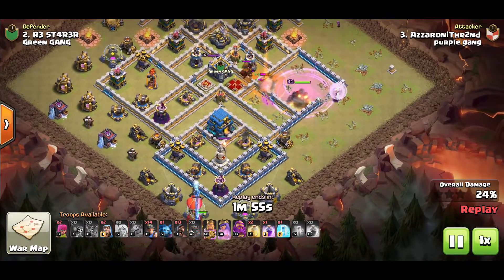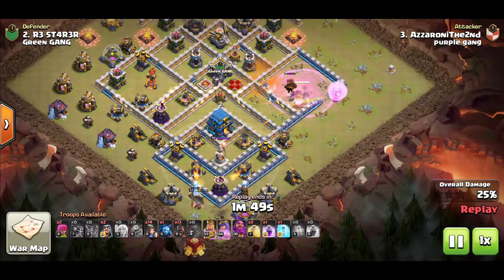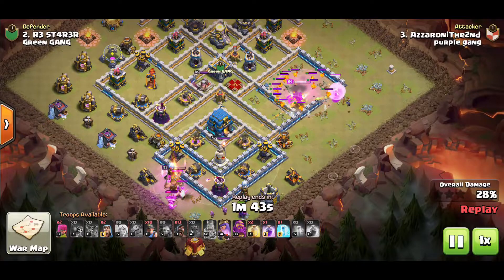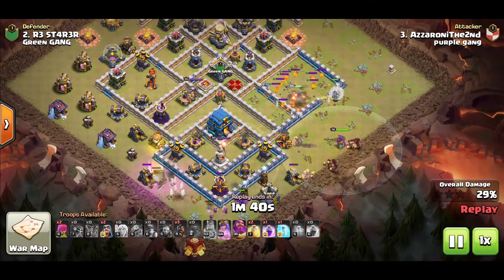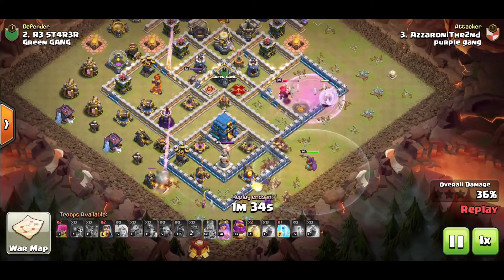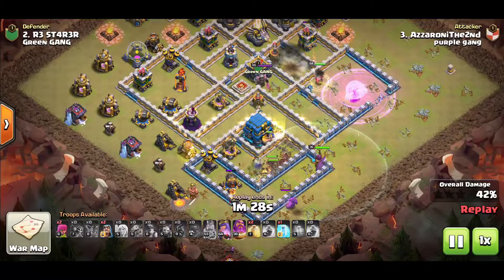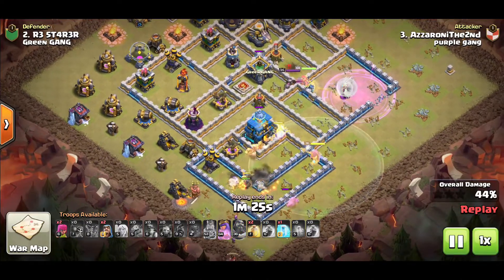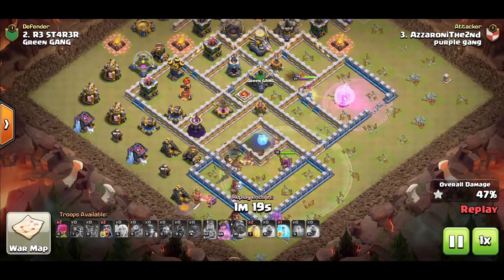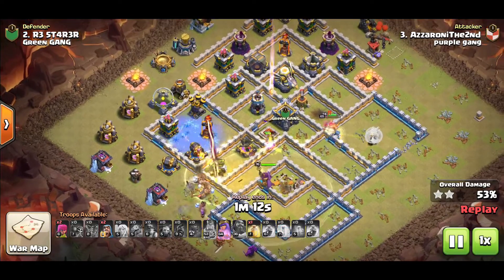The queen is now engaging the enemy queen. Hounds coming out along with a poison on top of them. Archers go down. King on the bottom side to funnel the left side while I push my hybrid through the town hall and through the back side of the base. I placed my poison a little too early - I thought my queen would engage the other queen more quickly. She took down the hound but took a lot of damage from the pups, so a second rage comes down as she engages. Miners and hogs push through the middle; town hall gets activated as the warden ability comes on.